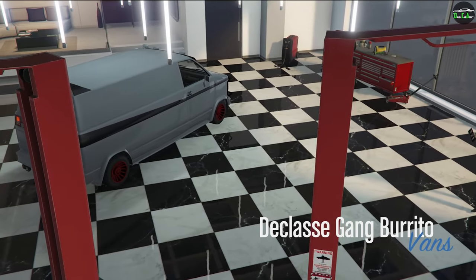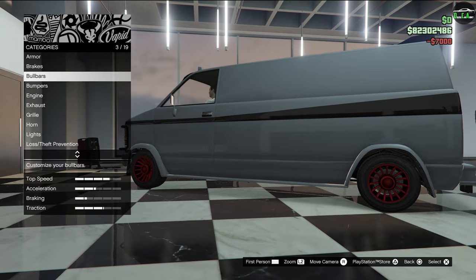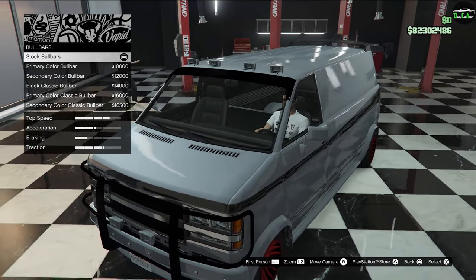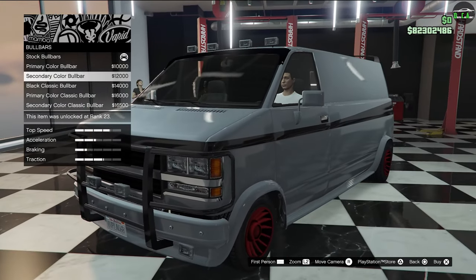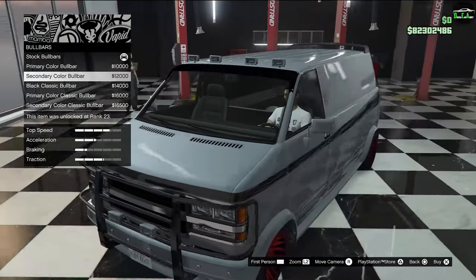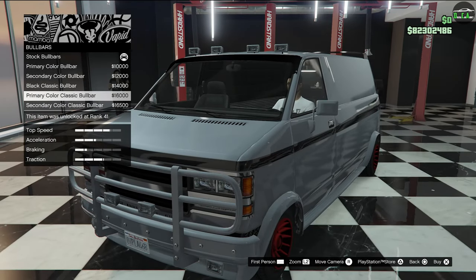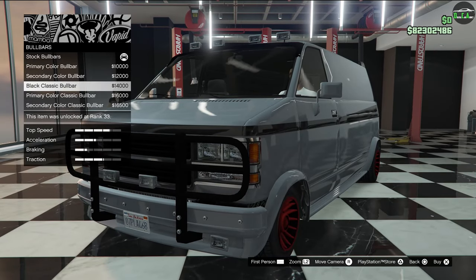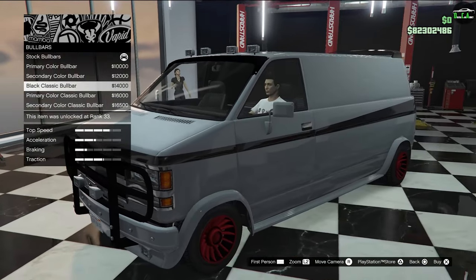Alright, Gang Burrito, A-Team van, let's do it. We've got armor, brakes, and bull bars. So you have a primary colored stock bull bar — the stock one is just a normal matte black. Then you've got chrome, black classic, primary color, and secondary color classic options. The classic one will be closest to the actual A-Team van if that's what you're going for. So we'll do the black classic bull bar.